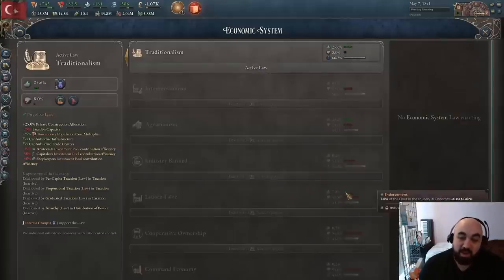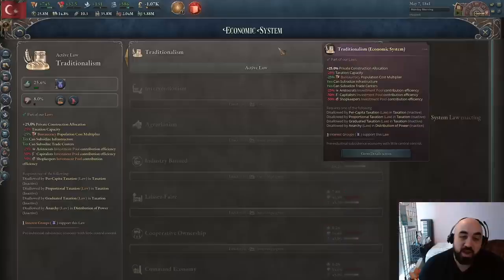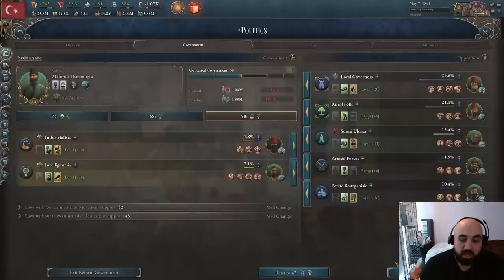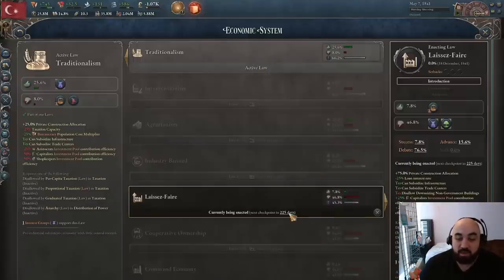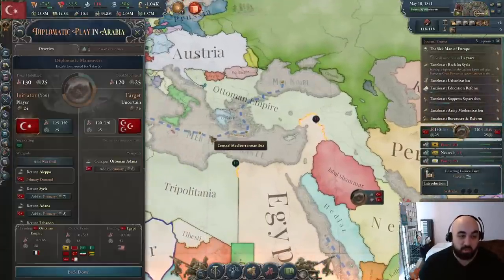We managed to get onto appointed bureaucrats, which is pretty nice and will juice up the intelligentsia long-term. We're ready to pass another law, but unfortunately we can't pass per capita taxation because we're still on traditionalism. Getting to laissez-faire is going to be tough — only 7.8% clout supports it. We might try agrarianism first and then leapfrog, though we don't like the negative capitalist contribution. We'll look to swap up to that.